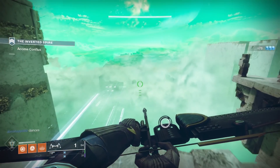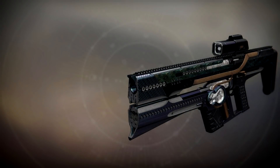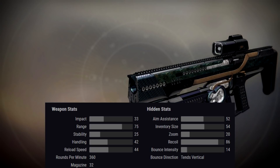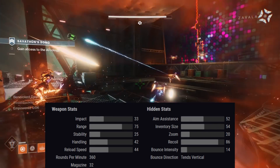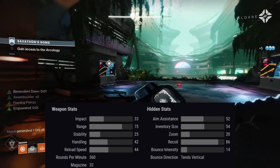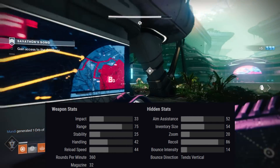First things first, we have the False Promises Legendary Kinetic Auto Rifle. Taking a look at the stats here, this belongs to the actually pretty rare, highest damaging but slowest shooting, 360 rounds per minute archetype. In terms of stats, they're pretty average for this archetype.